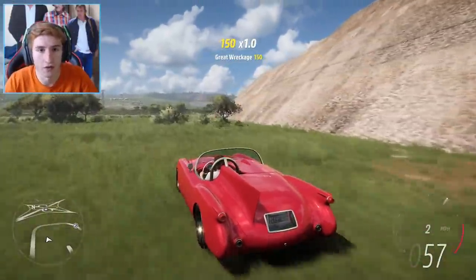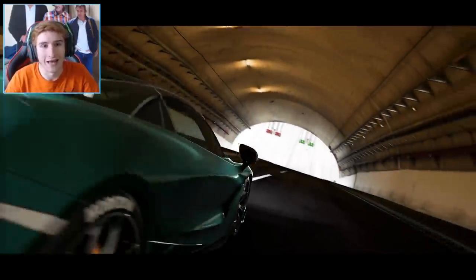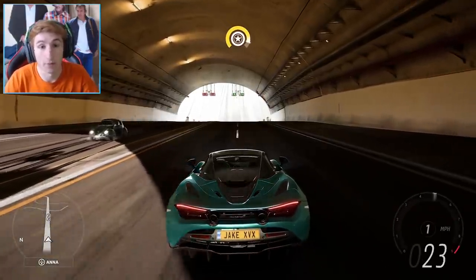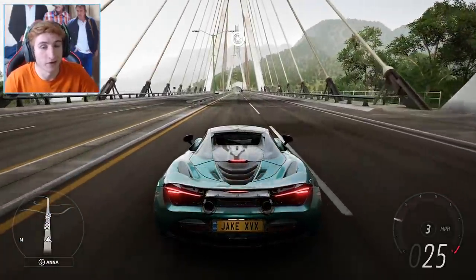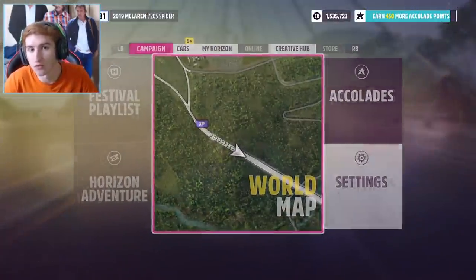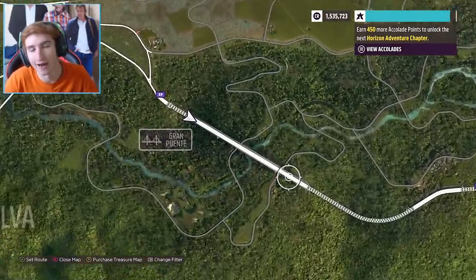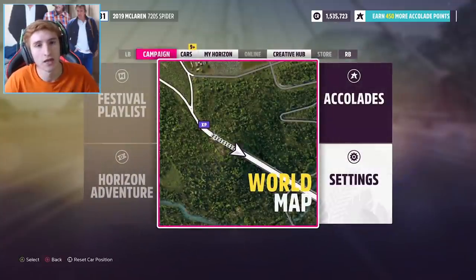Two mile-long drag strips — that's pretty damn cool. Now the fourth one, as I said, isn't technically a fourth drag strip, but this is an area that people are going to use to drag race. It's the bridge at the bottom of the map. The only downside is it's technically a road, so there's loads of traffic. But if you look on screen right now, it's straight as an arrow — it's about three quarters of a mile to a mile long, and it looks amazing.